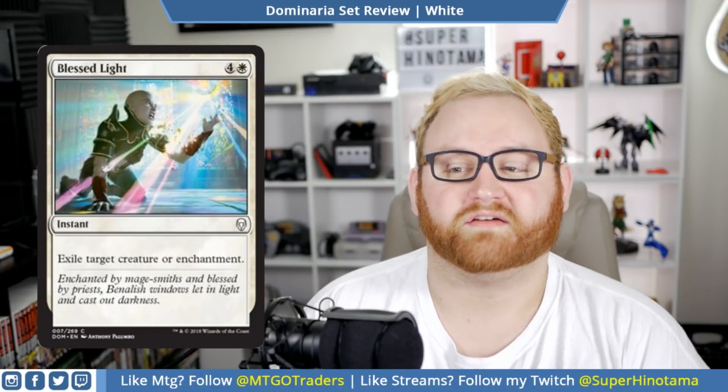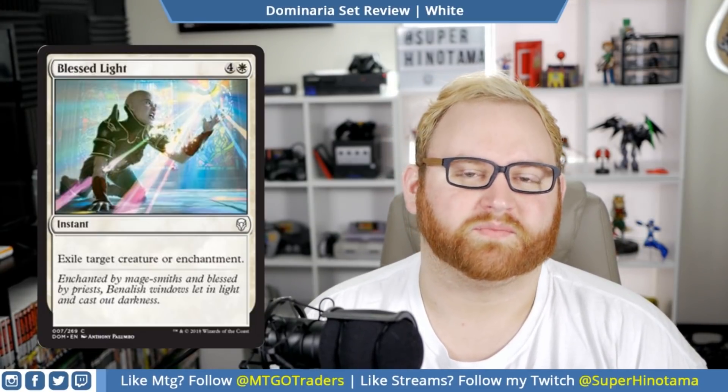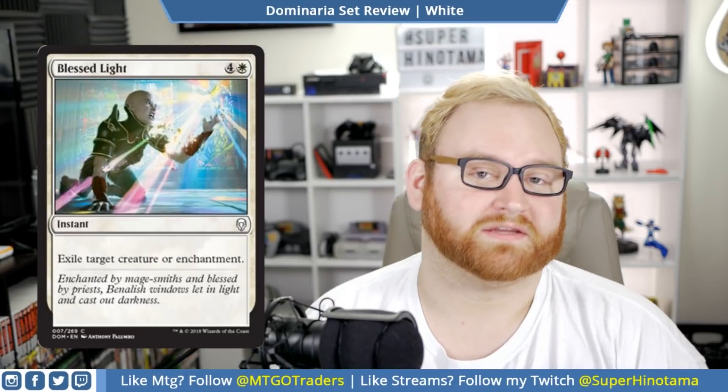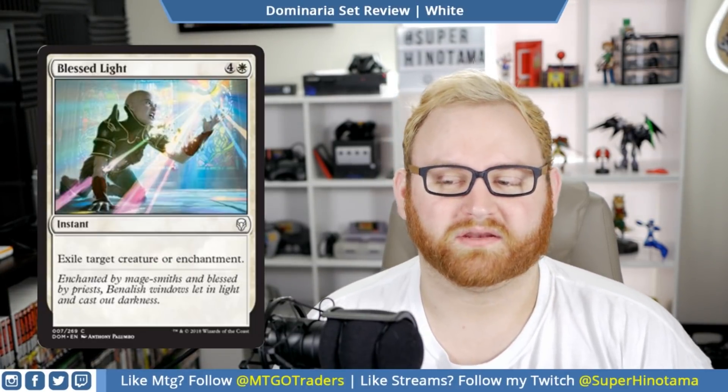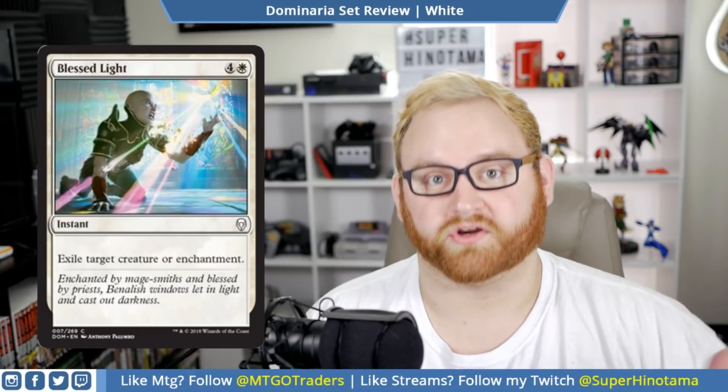Moving up to number seven, we have Blessed Light. This is a five mana instant: exile target creature or enchantment. It's a common, so this is going to be one of those nice removal pieces you want to pick in draft and sealed. Five mana exile target creature is just fine — five mana removal spells have pretty much been the mainstay for a long time in draft and sealed. It also gives you the upside to exile an enchantment, which is not terrible. The exile target creature is what you want here, and I like that it's just any target creature, not just attacking or blocking. This would be a mid to high pick in draft and sealed. Won't see any kind of Standard play.